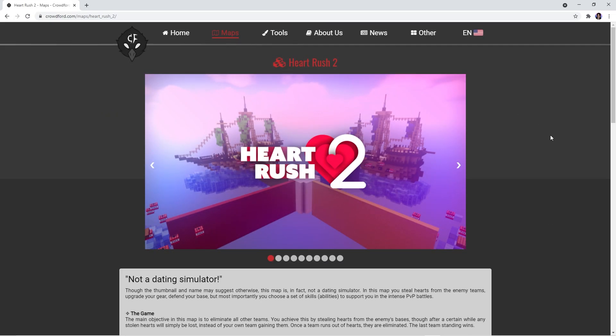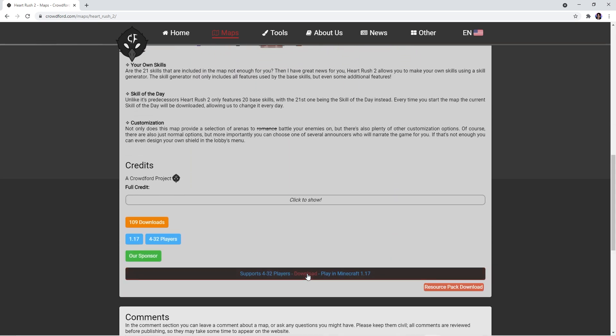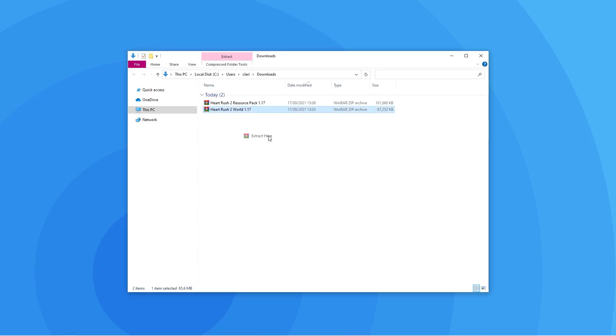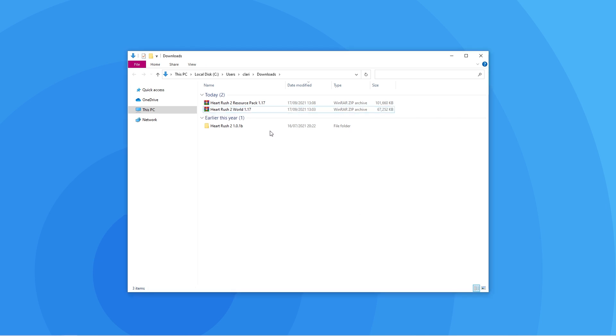Firstly, you can use the link in the description to get to the official download page. If you scroll down, the download link is in bold red. All you have to do is click it and it instantly downloads the zip file. Below it, you'll see that there is also a required resource pack download button — press it and it instantly downloads the zip file too. You'll then have to extract this zip in order to get the map folder. We recommend moving this world folder to a place where you can easily access, such as your desktop.